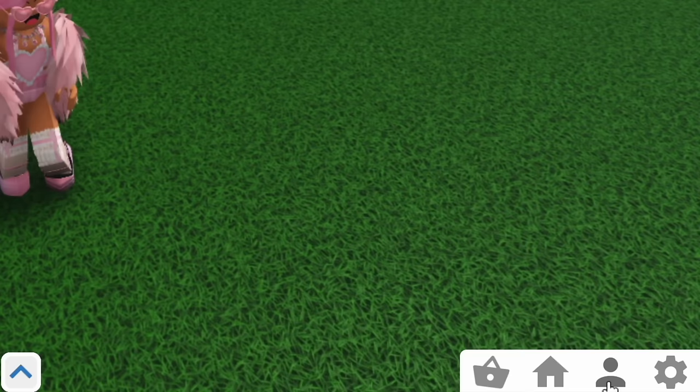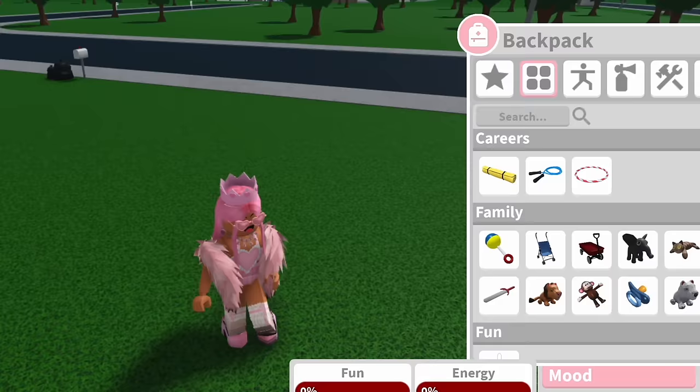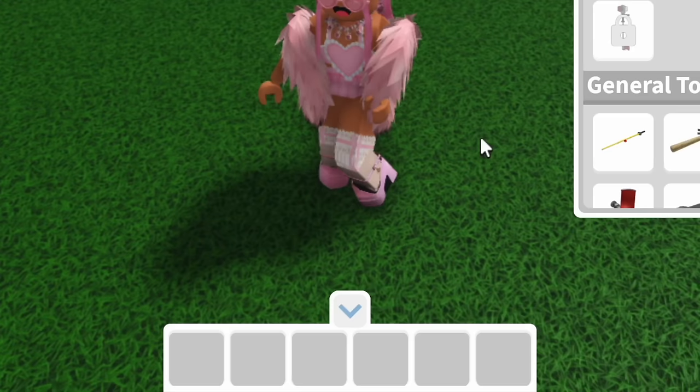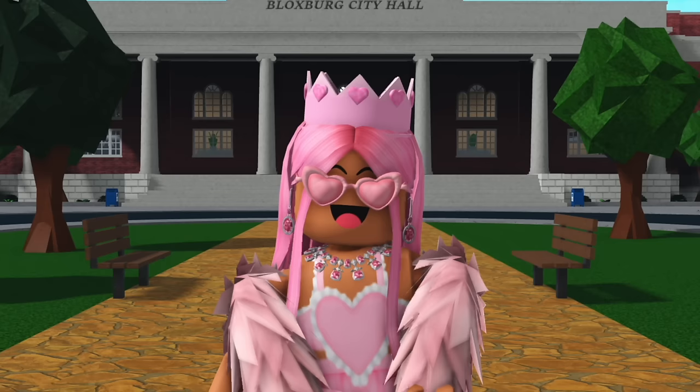Backpack — this is a feature that was recently added to the game in the 0.12.0 Halloween update of October 2023. If you click on the person icon and then the backpack button, it'll show you a bunch of Bloxburg items that you can take out at any time without needing to pick them up off a plot. Lots of them have locks over them as you do need to pick the item up for the first time from somewhere in-game, but after you pick something up once it'll unlock in your backpack and you can use it whenever. The update also added an inventory bar at the bottom where you can select multiple items and switch between them, which is a great tool for roleplayers.